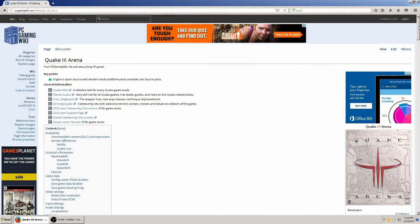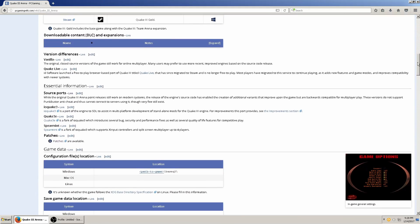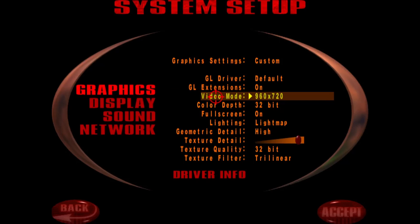I'll put a link in the description for the PC Gaming Wiki page on Quake III. It has all the patches as well as a lot of useful information about the game. When you first start the game, you'll notice that the game doesn't natively support widescreen resolutions. There's an easy fix for this, though.